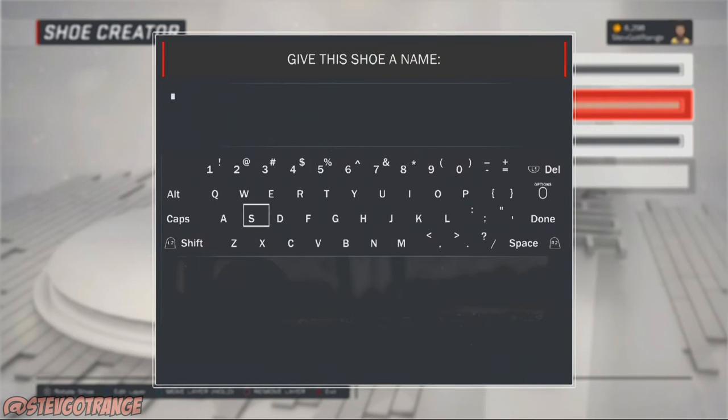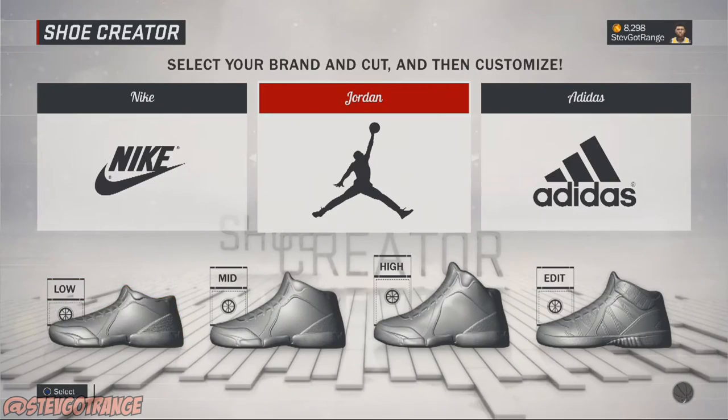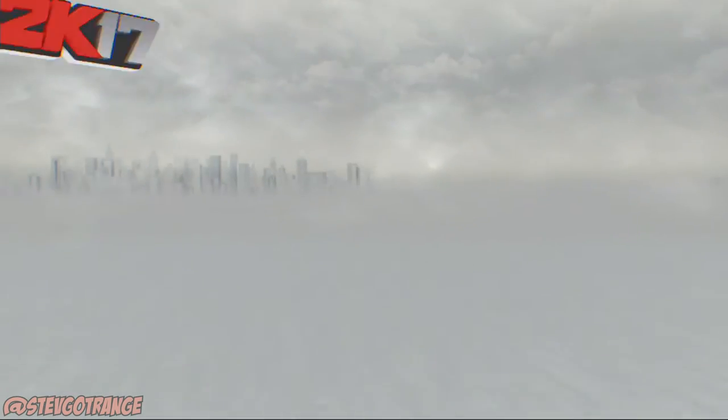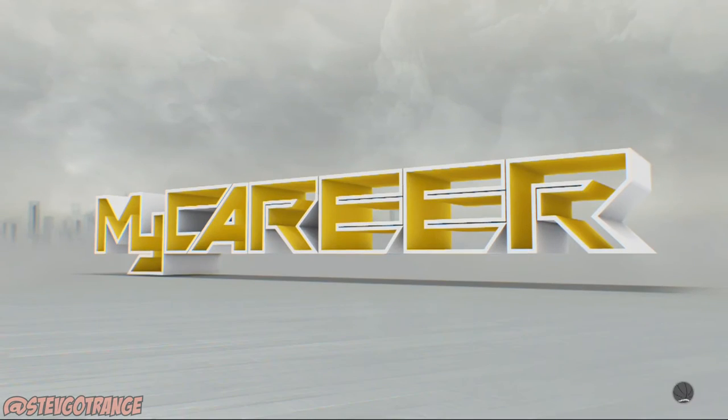We're gonna add some layers on it and create ourselves a shoe — it don't matter how it looks, I can honestly make it look ugly as possible. Put the tongue on it and whatnot. We're gonna have to remember the name of this, so I'm gonna make this name S-G-R. So we created that shoe. I already got myself a custom shoe that we're gonna put on, that's gonna end up turning to be free.